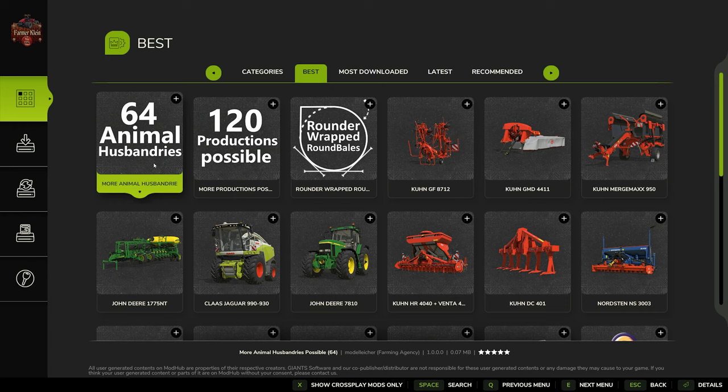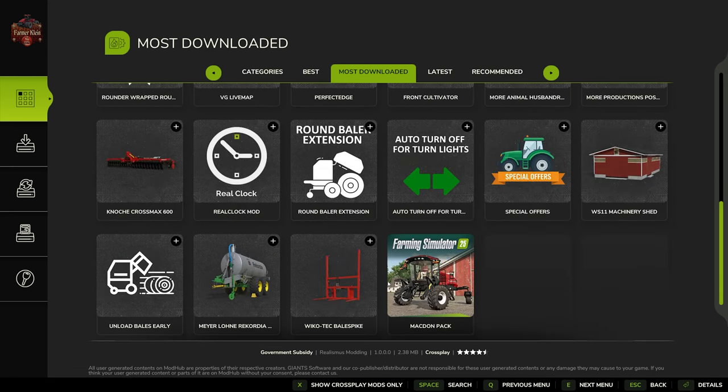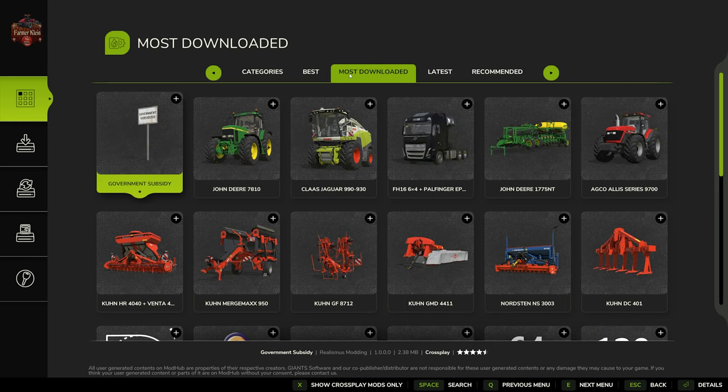Here we have, for example, a five-star animal husbandries mod — available for PC players only because it's a script mod — and it basically increases the animal husbandry limit from 15 to 64. Under 'Most Downloaded,' the most downloaded mods are listed first. This doesn't necessarily represent the best mods, but the most popular ones. For example, 'Government Subsidy' was a day-one mod, so it clearly has the most downloads.